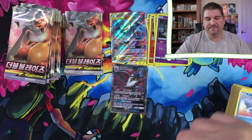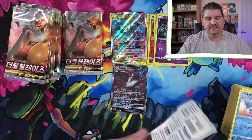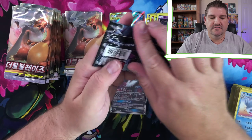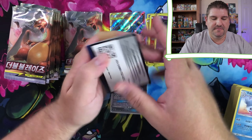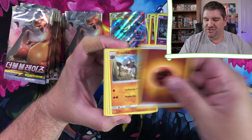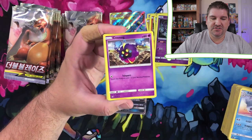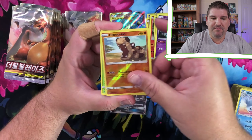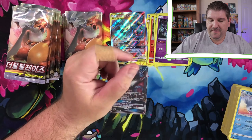I don't know what the deal is. Let's see if we can find something better than a holo rare - or a non-holo rare in this case. There's another code card. Fighting Energy, Cranidos, Pokémon Fan Club, Monferno, Exeggcute, Cosmog, Morelull, Drifloon, Glamow, Hippopotas, and Torterra is the holo rare.